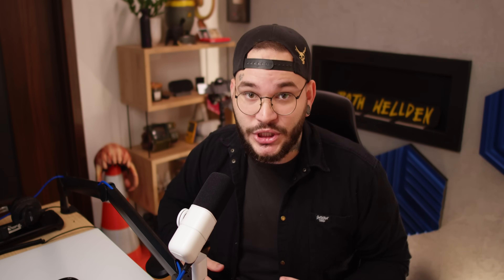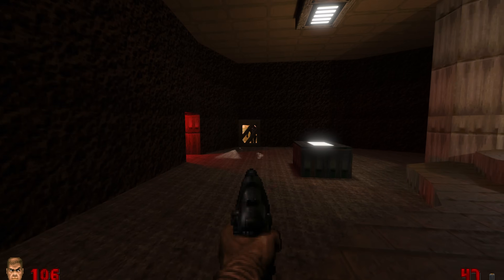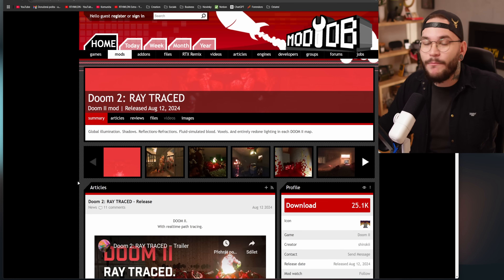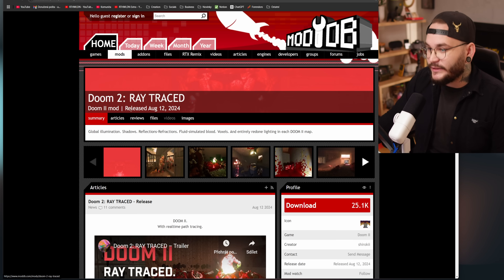Ray Reconstruction toto urychluje, aby scéna vypadala lépe a lépe interagovala se samotným prostředím. A tohle můžeme dostat úplně v pohodě i do Doom 2 a je to fakt brutálně jednoduché. Mám tady přímo samotnou stránku na ModDB, kde se nacházejí všechny RTX Remix modifikace, a máme tady přímo Doom 2 Ray Traced.